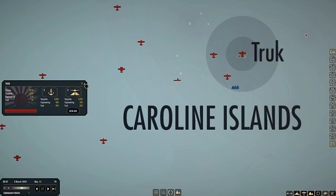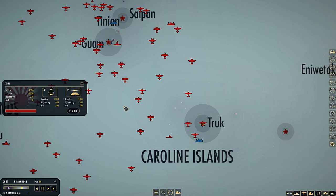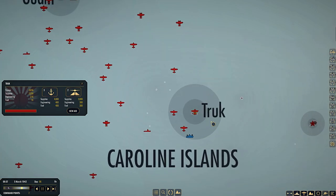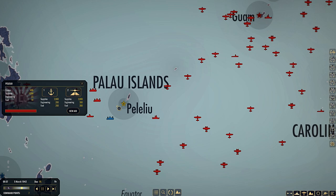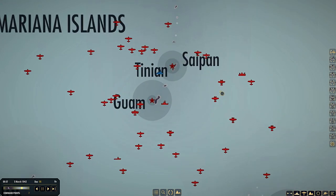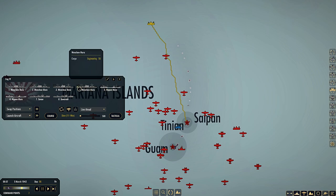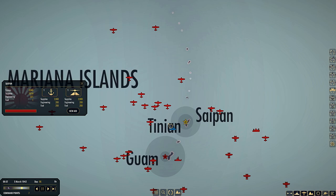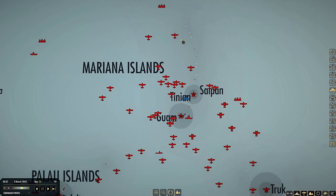How are we looking on trucks since we've resupplied there? Not too bad, but I do need some fuel over there. We have some coming in with 97 fuel and 2,000 supplies there. The 2,000 supplies aren't overly needed, but just in case we do get attacked on trucks or they decide to launch an invasion, the supplies will absolutely help us out. How are we looking on Peleliu? Not the best - we have stripped that pretty much bare from the invasion on Davao. The balance of power is very much in our favour there.